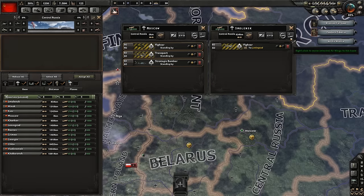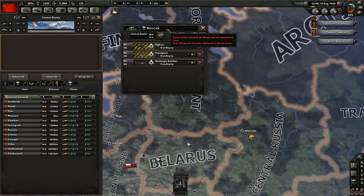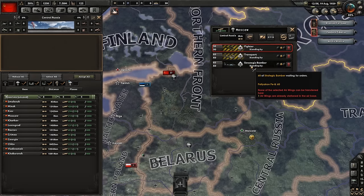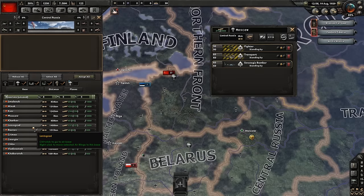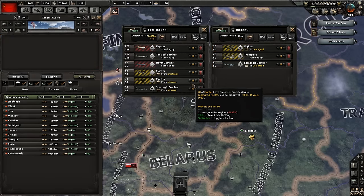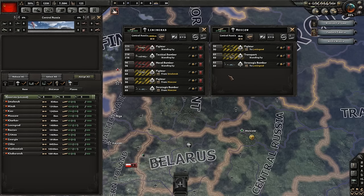Alternatively, we can reassign our other planes from the tab on the left. We select the Moscow airfield and the Leningrad airfield, then select the planes we wish to move. We'll direct our fighters and strategic bombers to Leningrad by selecting them and right clicking on the Leningrad air base. As time passes, these planes will arrive in location.